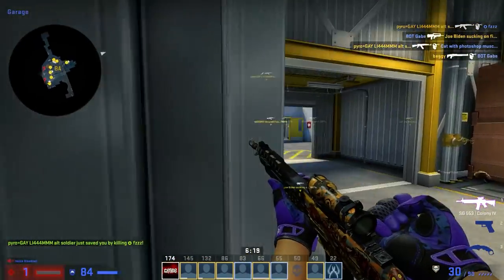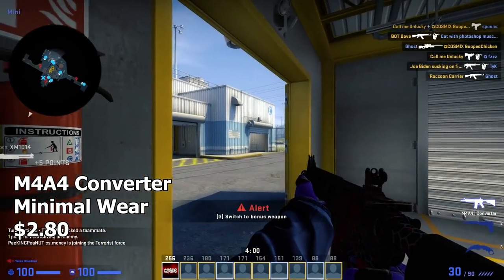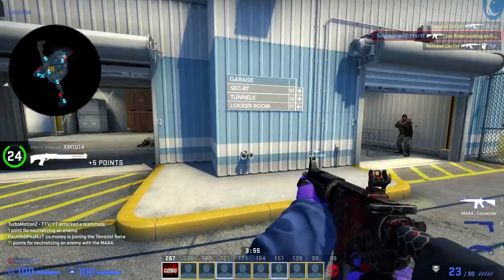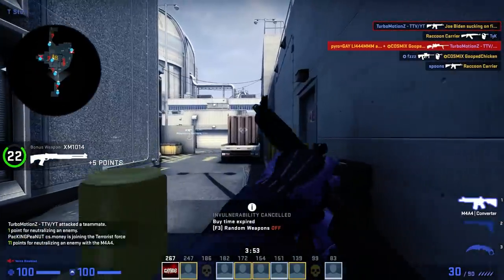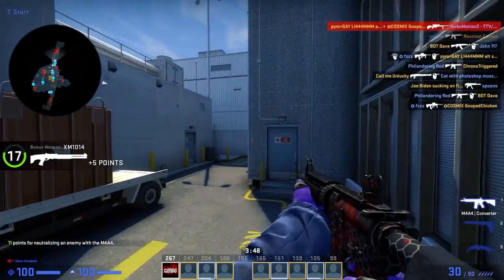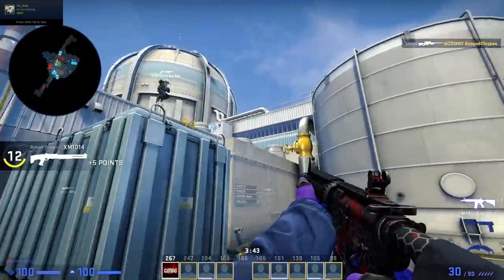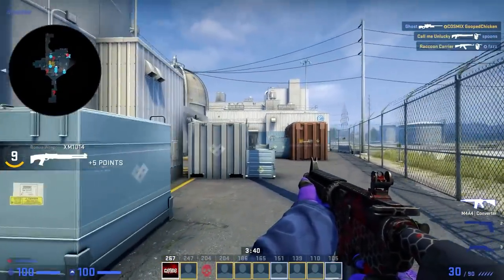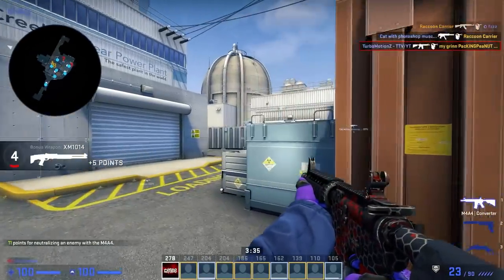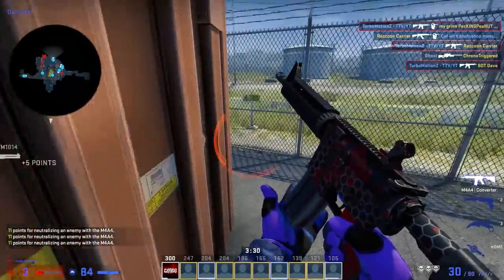Next up we have the M4A4 Converter. This is probably one of the uglier looking skins on this list, but it's really cheap and on a budget, so it's not that bad. It's also kind of a pattern-based skin, so you can actually get some that have more red or less red. Just look around on the market and figure out which one you like the most. It's very similar to the Evil Daimyo, but it has less red on average and a more matte black finish, which looks a little bit cooler. Plus it has a really cool hexagon checkerboard design to it as well. The Converter is a pretty solid budget M4 skin.